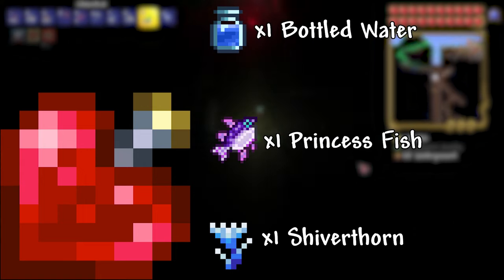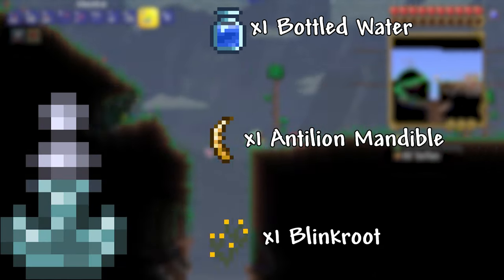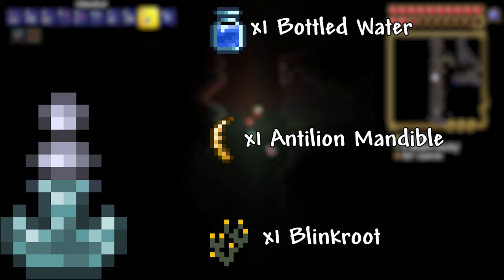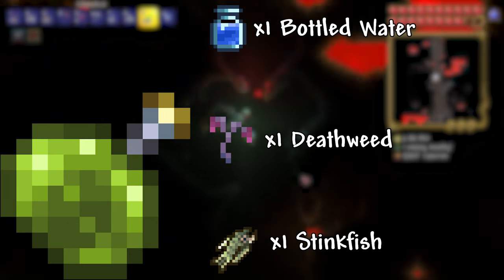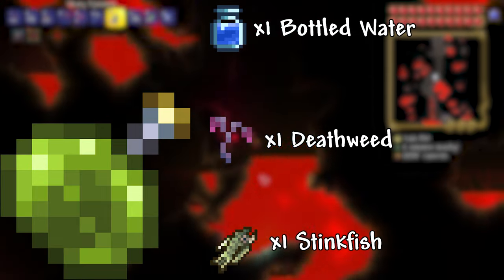The Love Potion, when thrown at a solid block, will show a cosmetic of red hearts to all players, NPCs, enemies, and critters. Mining Potion: 1 Bottled Water, 1 Antilion Mandible, and 1 Blinkroot. This potion increases mining speed by 25%. Stink Potion: 1 Bottled Water, 1 Stink Fish, 1 Deathweed. This potion will emit green fumes to all players and NPCs within a 9 tile radius of where the potion was thrown.